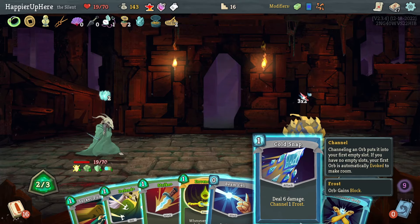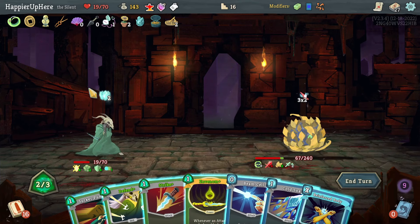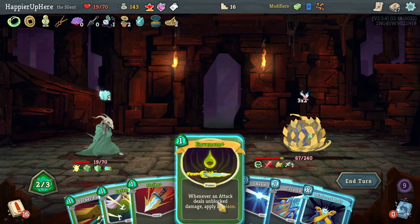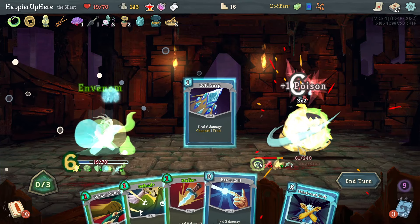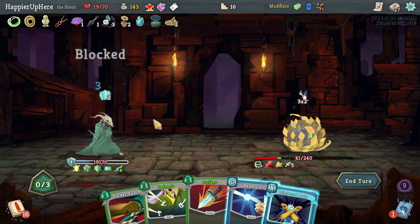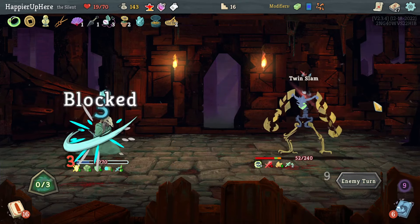Another six — finally able to play After Image. If I do Cold Snap I'll gain the block first — seven minus three is four, with After Image that's five, then Venom will be six. I can't play the Venom first. I really hope I didn't miscalculate — four plus two is six. Yes, beautiful! Can't play the Beam Cell though.